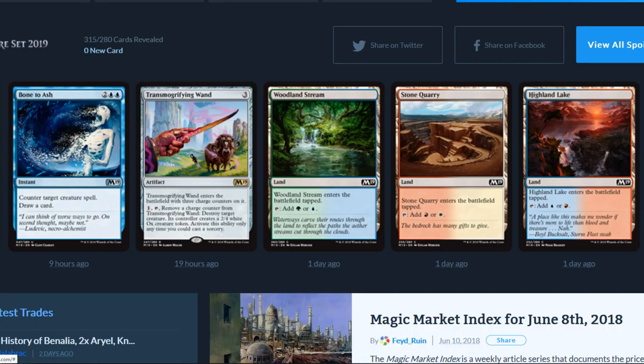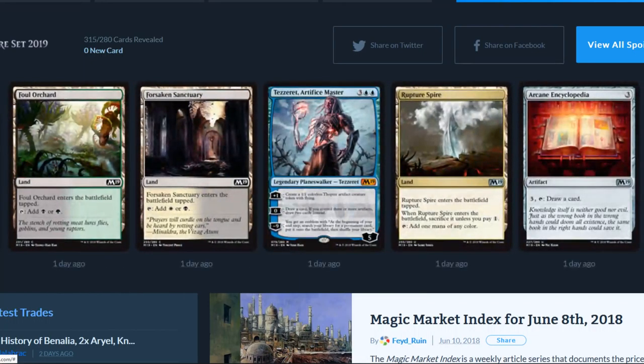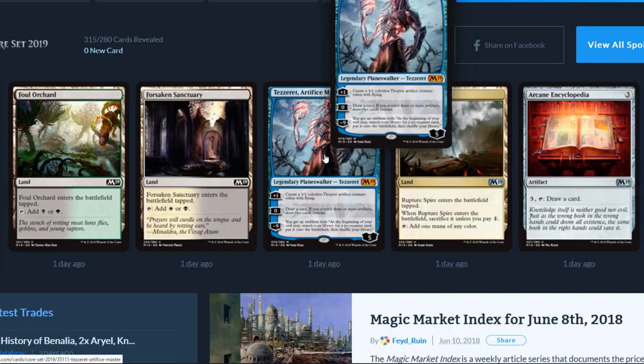We've got some dual lands: Woodland Stream, Stone Quarry, Highland Lake, Foul Orchard, and Forsaken Sanctuary.